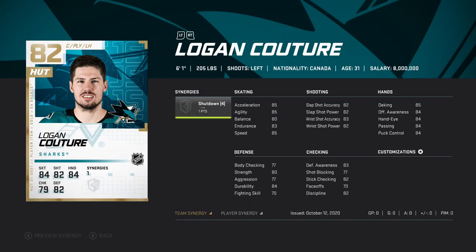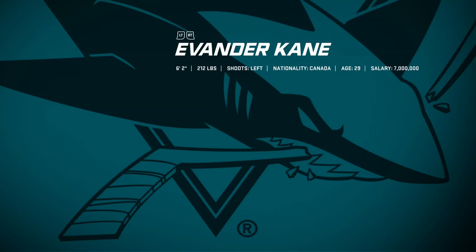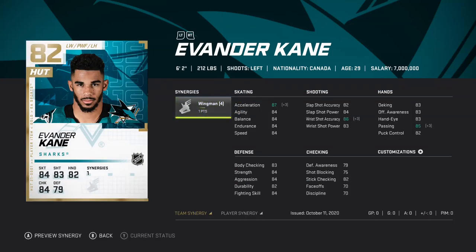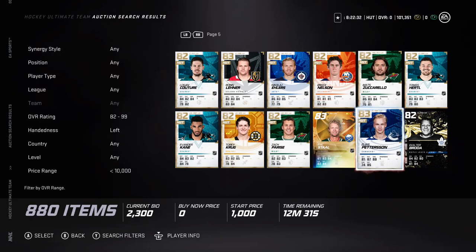Another card that's very good in this game is Couture — he has 85 speed and he's big. A little bit lower on the shot but 85 speed is very good. This Evander Kane is very good too. If you get the Wingman synergy, it gives him higher acceleration, higher wrist shot, and passing, which is very good for a forward. He's big at six-two, 214 — a little bit slower but the synergy will make him a lot better.